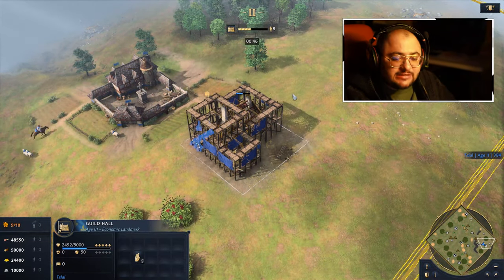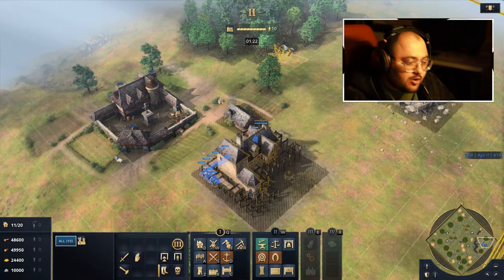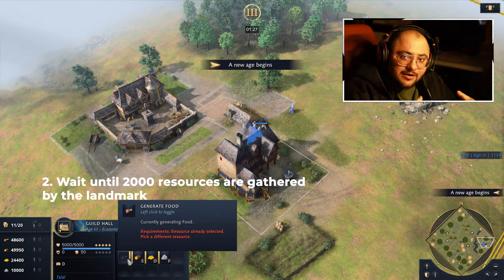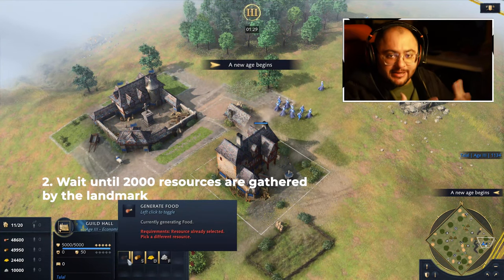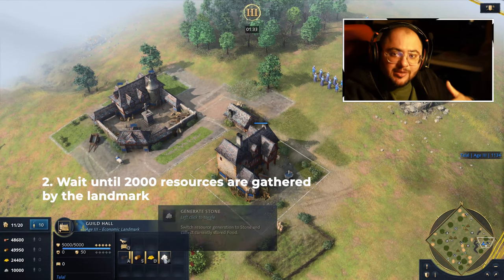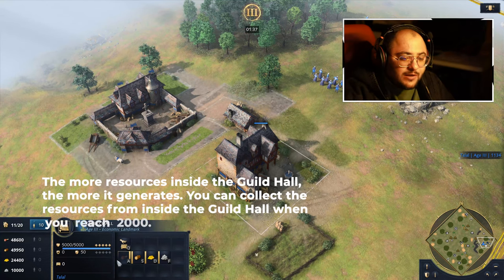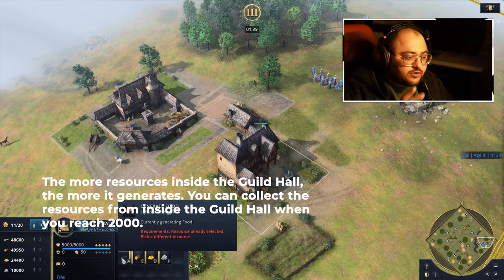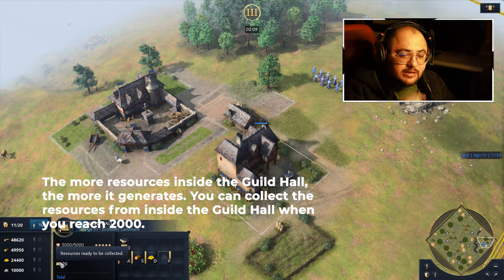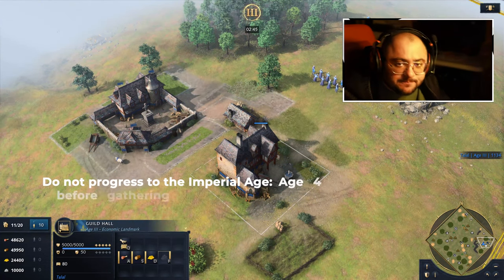Once the landmark is built, wait until 2000 resources are gathered. The more resources you have inside the landmark being gathered, the more it will auto-generate. As you'll see in this video, more resources are being generated every few seconds. Once you have around 2000 resources, click the gather button inside the landmark so that these resources transfer to your stockpile.